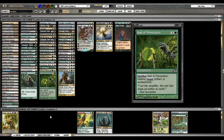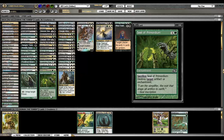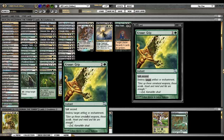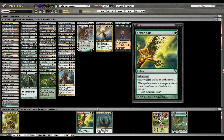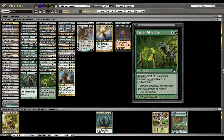Seal of Primordium — I'm not convinced this wouldn't be better as a Naturalize. I do like the future-shifted card frame a lot, and it does get tutored with Enlightened Tutor, but I don't know if that's worth it. The case where it is worth it is if you really want it tutored, you can tutor it. But it might just be better as a Naturalize, or you could put in Krosan Grip, which can't be countered and costs one more mana but is instant. That's something to keep in mind — I'm not sure what's correct. Usually I'll just crack it right away, so sometimes it would be better as an instant.